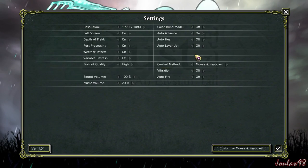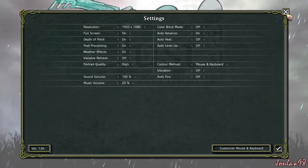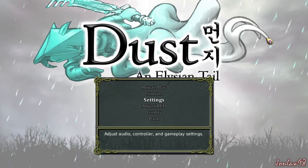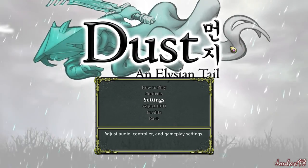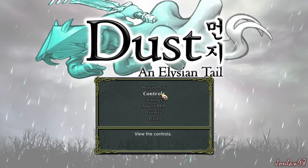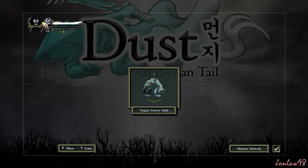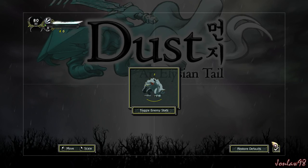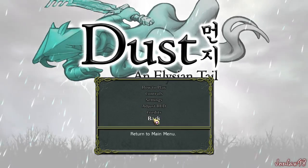If you don't know, this game is sort of like an RPG fighter kind of game, and it's actually pretty fun. There's a lot of dialogue in this one, so if you're more into the action than the dialogue, this one may or may not be for you. You can play this with a keyboard and mouse or a controller — we'll be playing on keyboard and mouse. One cool thing that more games should have is the ability to adjust your heads up display, meaning you can move the health bar wherever you want.